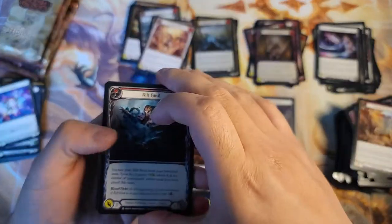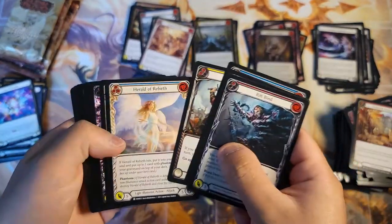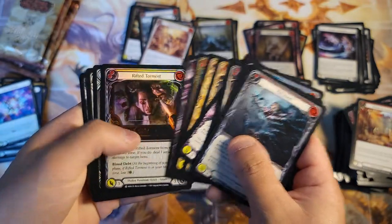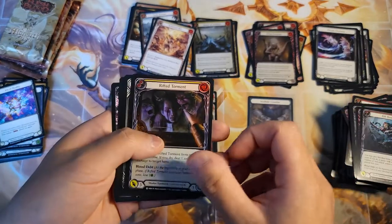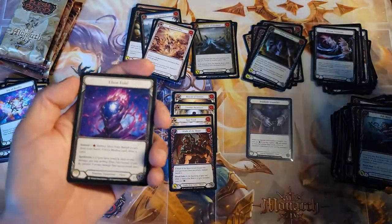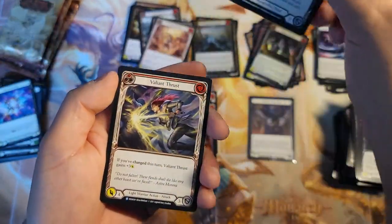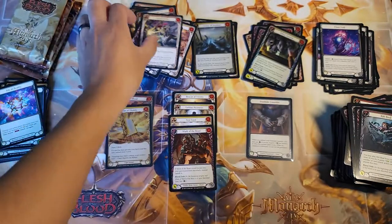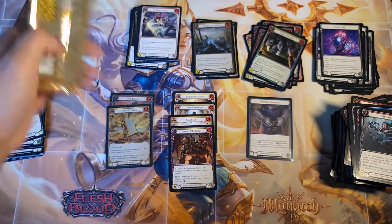Rift Mine, Hungering, Second Herald, Cross the Line, Void Wrath, Seek Enlightenment, Impenetrable, yellow Rifted Torment, common foil Ebonfold, Valiant Thrust and Consuming Aftermath for the rares.